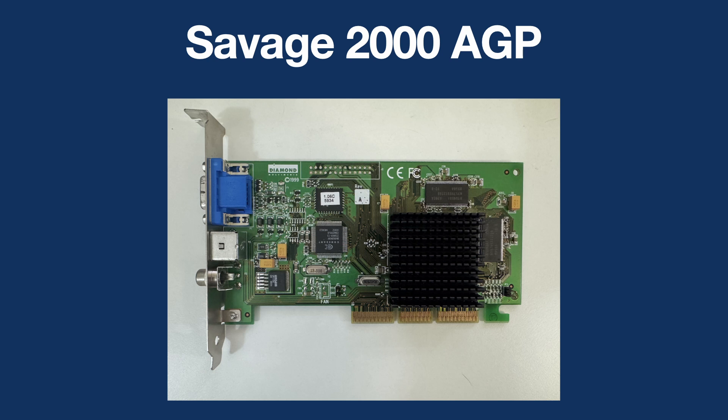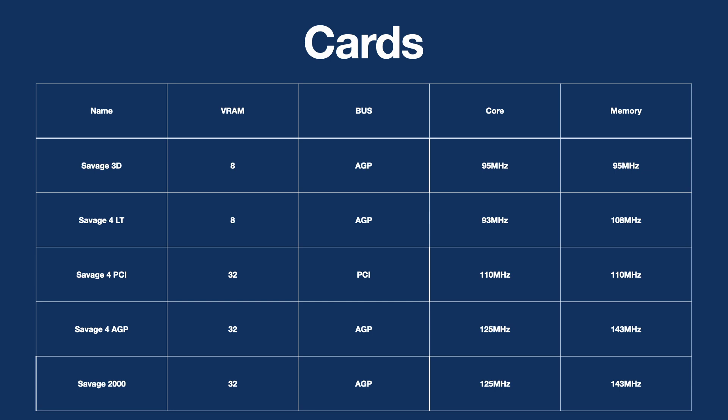Now if we have a quick look at the cards: online you'll find the Savage 4 core is typically around 125MHz and the memory is 143MHz — that's sort of standard. Unfortunately the Savage 4 PCI I have here is running at 110MHz and the Savage 4 LT is even lower than that. The Savage 4 AGP is sort of in line with the standard specs. Some of these cards may be overclockable but I haven't tested that specifically.